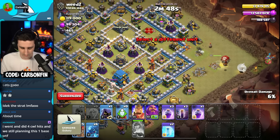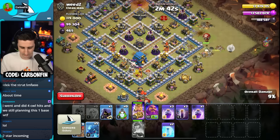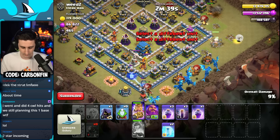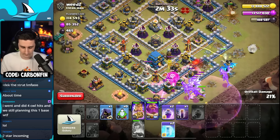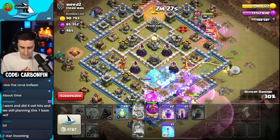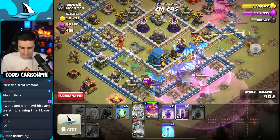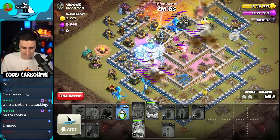Drop a balloon, a wall break. Send the king there as well. Drop a balloon, e-dragon down here. E-dragons, warden, bat spell — bat spell out in front. Headhunter for this queen. These e-dragons should make their way through that town hall. Pop that ability. I have another bat spell — maybe just drop it there. Let's see if we freeze it. That Seeky Air might hit that e-dragon. Look at that — the flame flinger is still going. That's the power of the flame flinger. E-drag get raged up, get those chains — that one's going to look good.